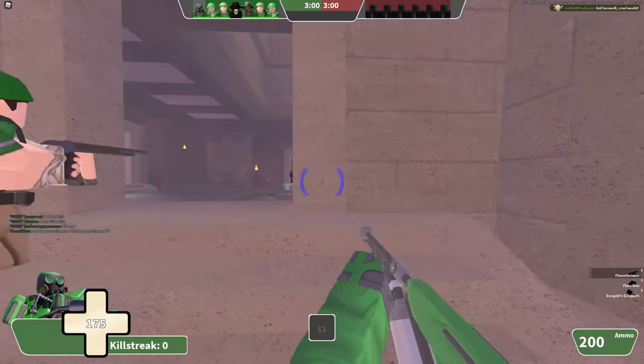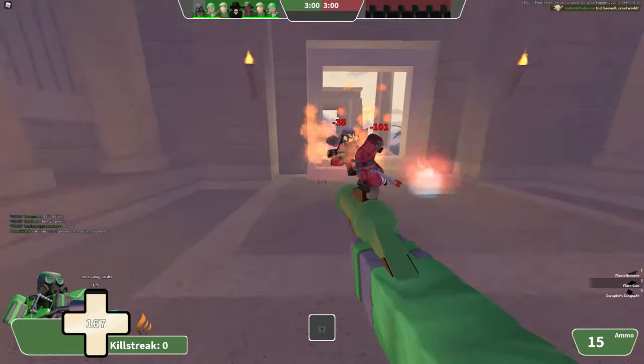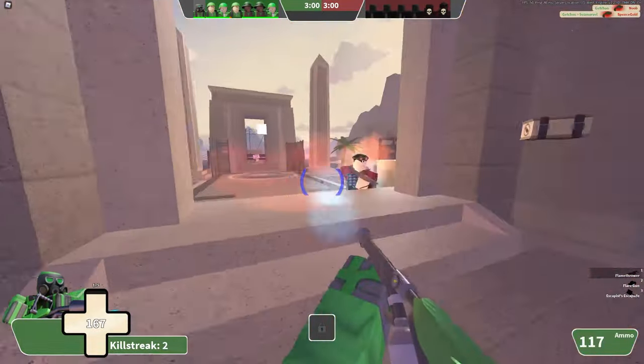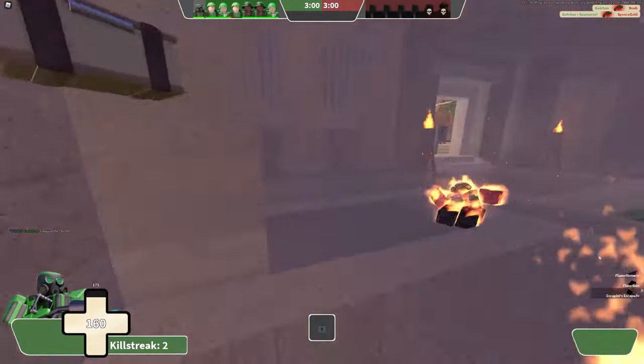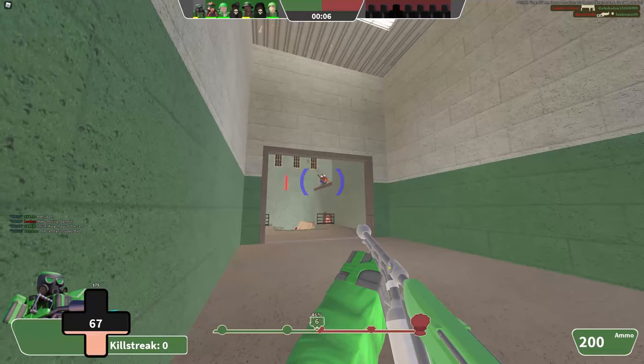Remember to light your enemies on fire. I know, it's obvious, but if you want that sweet green text with the crit sound, you want to use this thing as intended — which is setting your target on fire and aiming correctly to deal 90 damage at any range, as long as you get your shot.